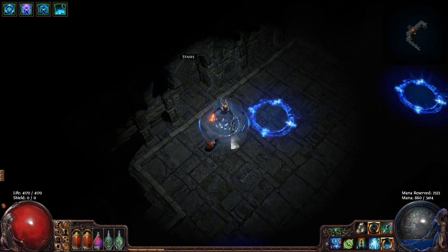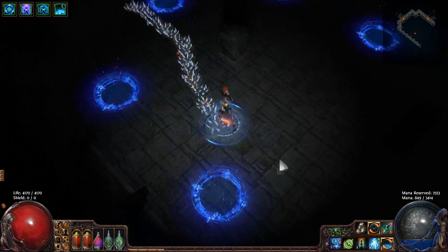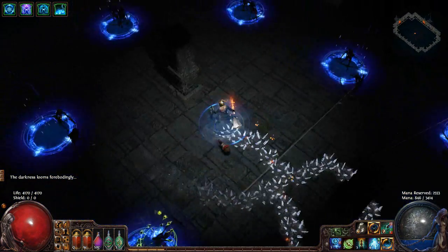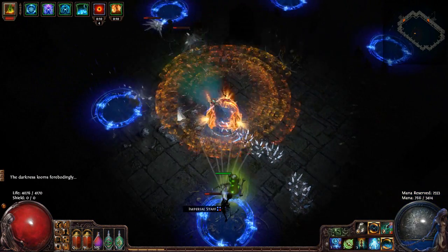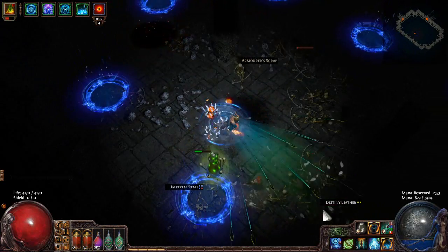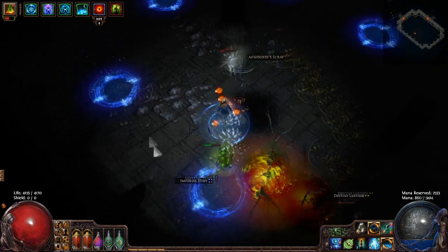Remember we are playing on Nemesis, so any rares that spawn will also have the Nemesis mod. As you can see there's a series of portals here - the darkness looms forebodingly. We've got my little kiwi bird with me as well, he's going to be helping out in the battle, mostly just providing moral support. He can't actually help me too much. There's a little surprise at the end of this map - I'm not going to spoil it until we actually get there.